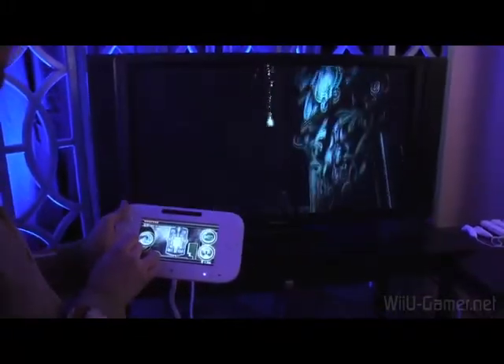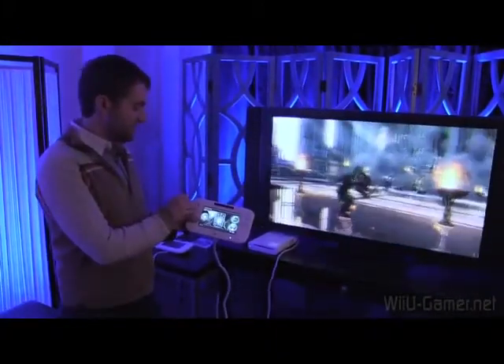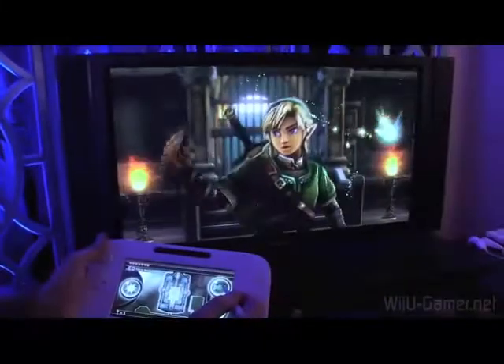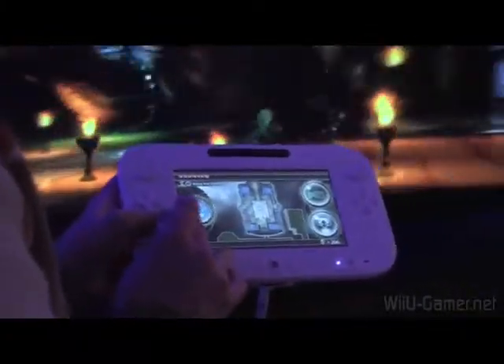If we use the controls around here, we can use the stick to adjust the camera angle ever so slightly. But with the camera button, we can actually completely and dramatically change where the scene is happening. Additionally, with the light, we can change the entire thing from night to day. Remember, all this is happening in real time.